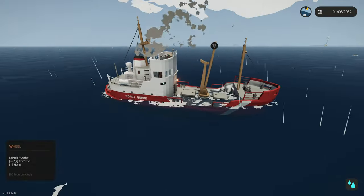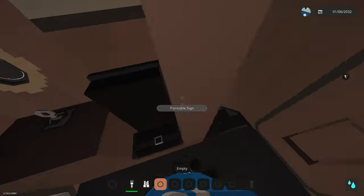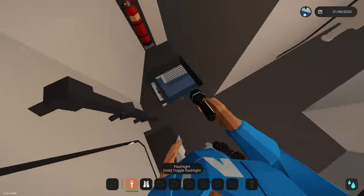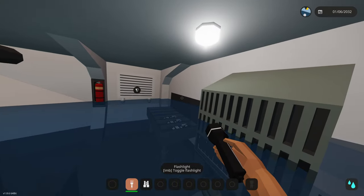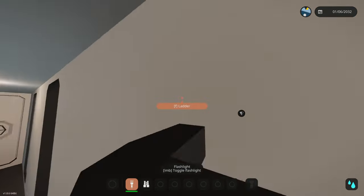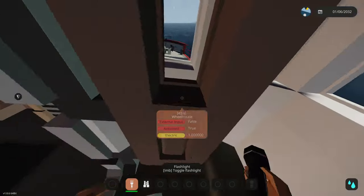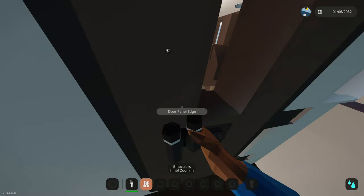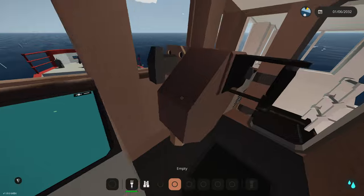There must be so much water in the main hall. Checking the engine room again - I'm closing these doors, I hope they're watertight. The engine room is fully flooded - I could swim in here. Going back up, if we open any interior door the water floods in. The bow is going underwater. Where's the radio? We need to send SOS signals - but there's no radio anywhere on this boat.